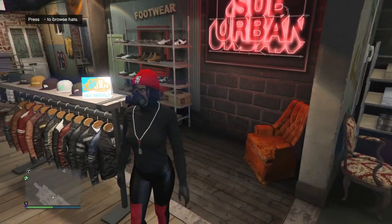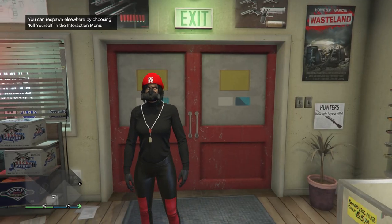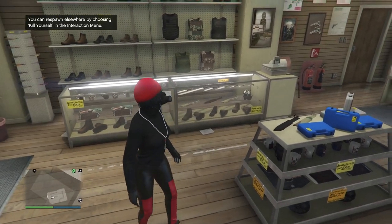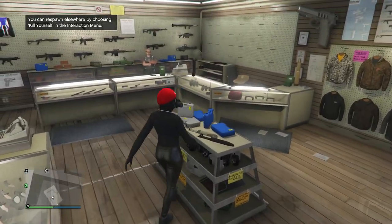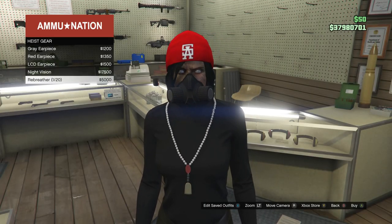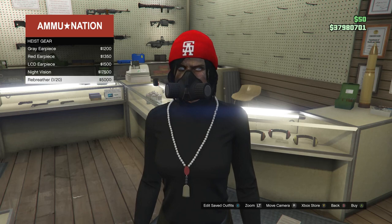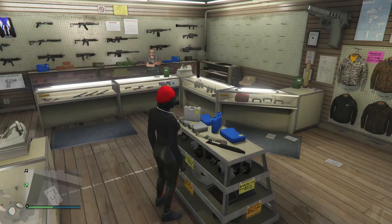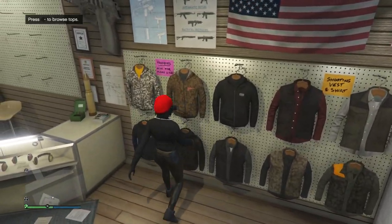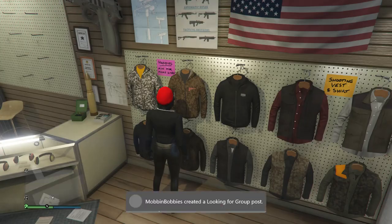If you guys don't have the rebreather, I'm going to show you guys where you can get it. When you do get to the gun store, and if you're already wearing the SA beanie, go to the middle counter, hit right on the d-pad, and you'll have the option to buy the earpieces, the night vision goggles, and the rebreather. Go ahead and equip the rebreather and it should combine with the beanie. After that, walk over to the tops and save this outfit on whichever slot you want. Now we're going to go ahead and work on the second outfit.